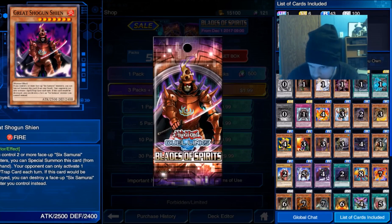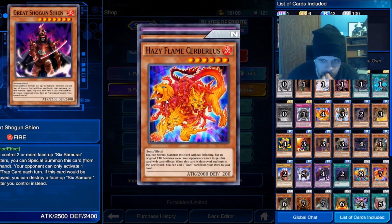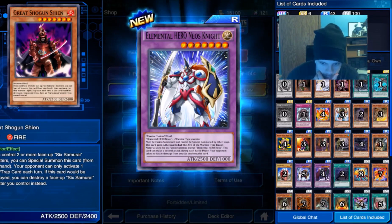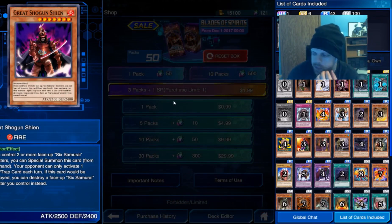I don't think the Grandmaster is in this set. Elemental Hero Neos Knight — Elemental Hero Deos and one warrior team. You can get him out no problem. That's pretty dope.